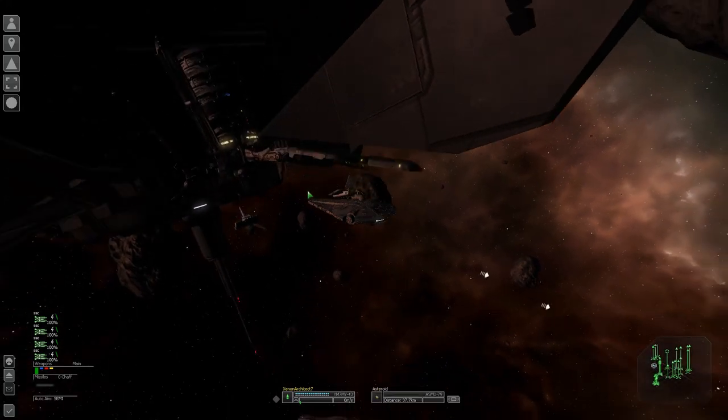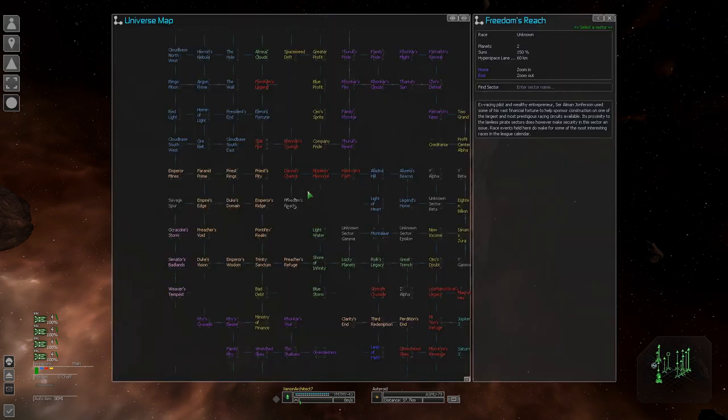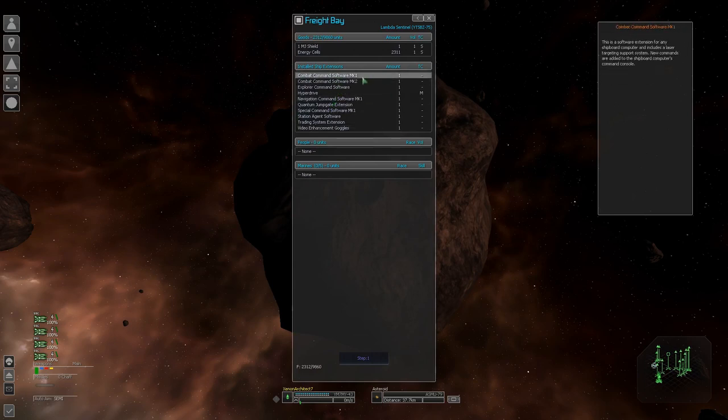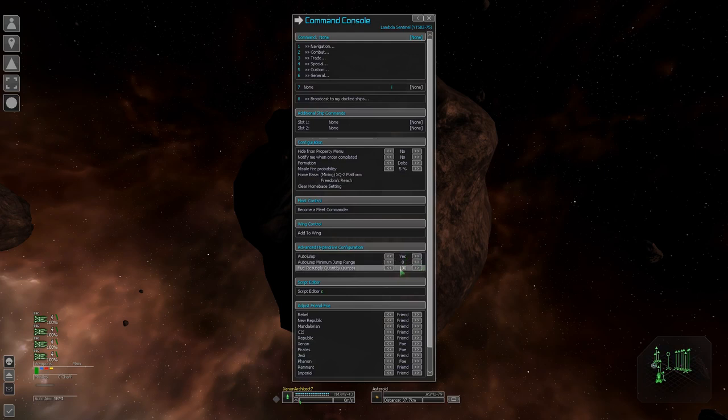I've got four Lambda Sentinels and one YT-1300 following me. We'll make the Lambda Sentinels our dock agents and the YT-1300 the buying agent. Let's tell them all to dock at the platform. For dock agents you need: jump drive, quantum jump gate, trading system extension, navigation software, and station agent software. You also need to give them energy cells and set their jump drive settings. Because the station is set to max 25 jumps, set fuel resupply to 50 so they can jump 25 sectors out and still get back.